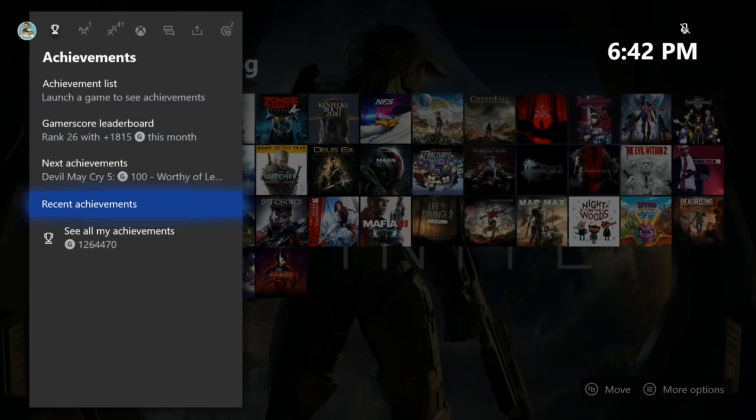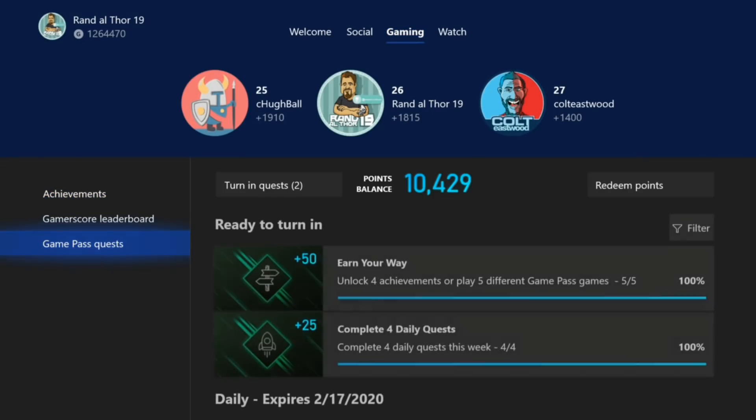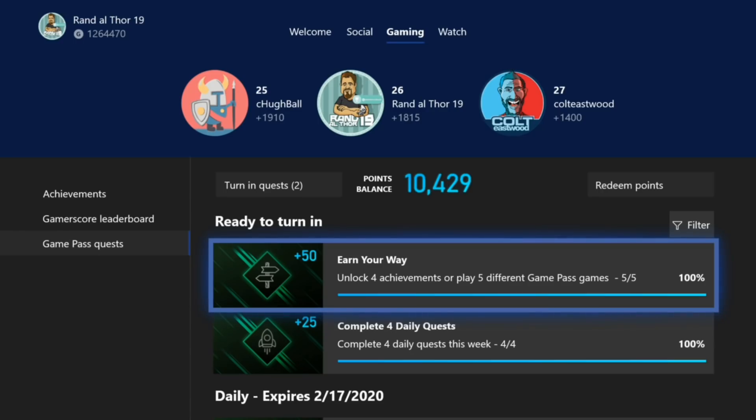So I'm going to head right back into the Game Pass Quest stuff here and take a look. Now it's moved to 'ready to turn in' — unlock 4 achievements or play 5 different Game Pass games. And while we're sitting here, I am going to load up my Game Pass app on my phone. I'm going to log in. The notification should pop up because I'm logged in now on my phone. I'm going to scroll up on my phone — sometimes it can be a little iffy. There you go. I got the notification that I logged into my app.